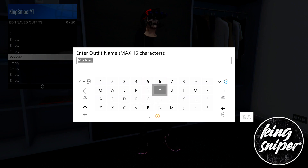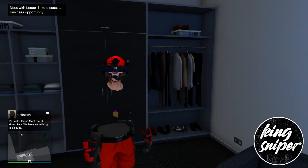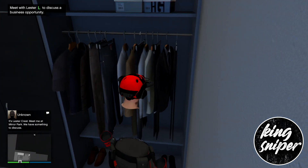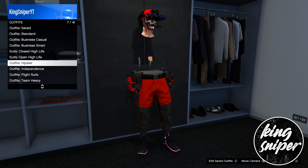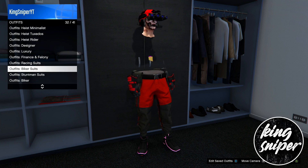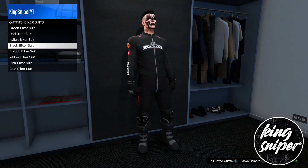Once you've done that, make your way to a clothing store, or if you have the black biker outfit just equip it. I've bought the biker outfit so I can equip it right now. If you don't own it, go to a clothing store and buy the black biker suit.